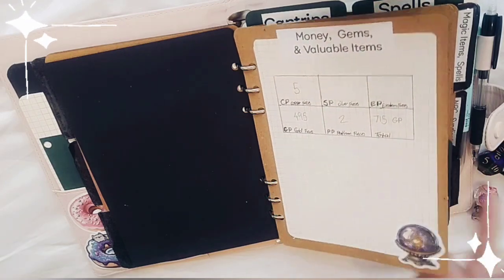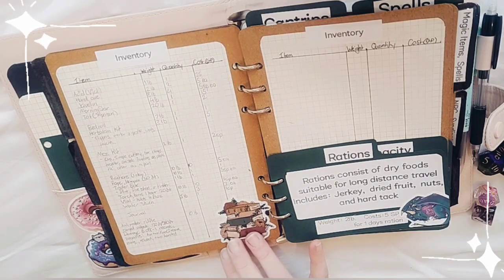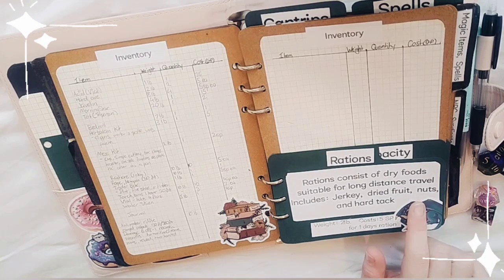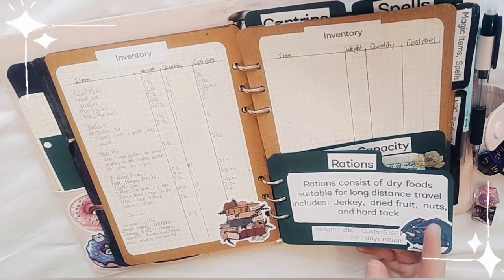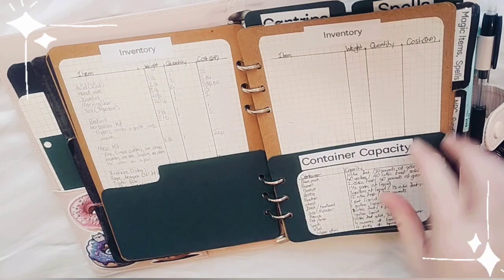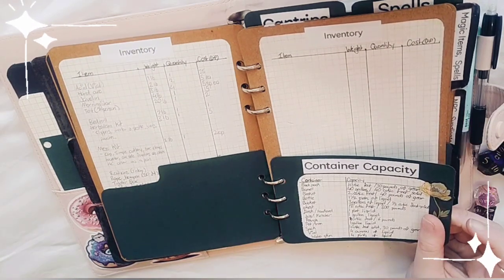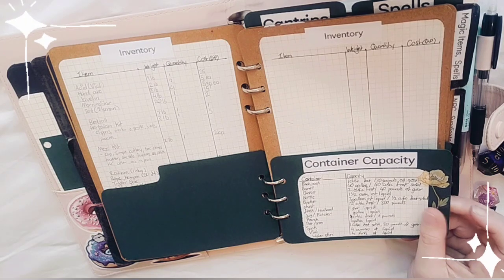This is my inventory section: how much money she has — gold, platinum pieces, copper pieces, and so on — and her personal inventory, with a note on what's in one day of rations, how much it costs, how much it weighs, and container capacity.